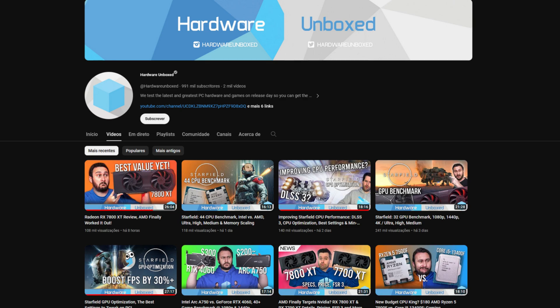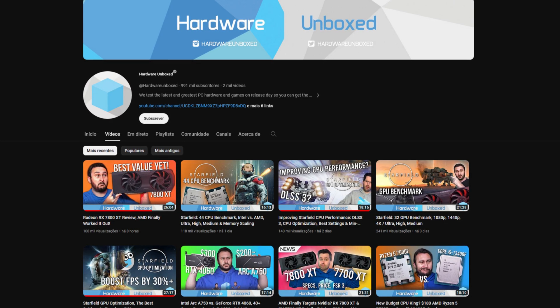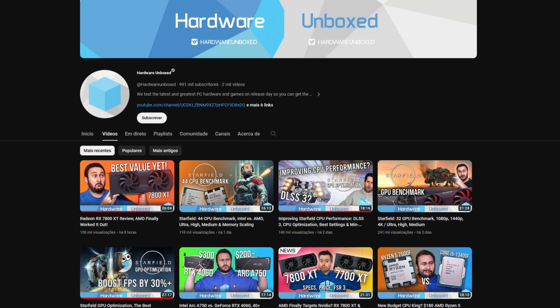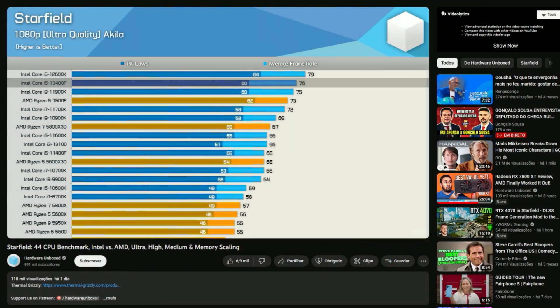Starfield has been released today, although buyers of the premium version managed to get the game some days earlier, leading to benchmarks already being online — like the ones presented by Hardware Unboxed, where they test several GPUs and CPUs. As shown in my RX 7900 XTX video, this game heavily relies on the CPU to deliver anything past 70 FPS, with even decent CPUs such as the Ryzen 5 5600X delivering very bad performance.